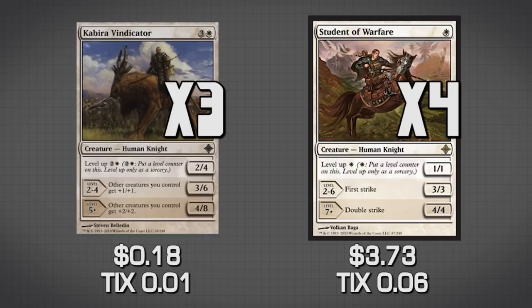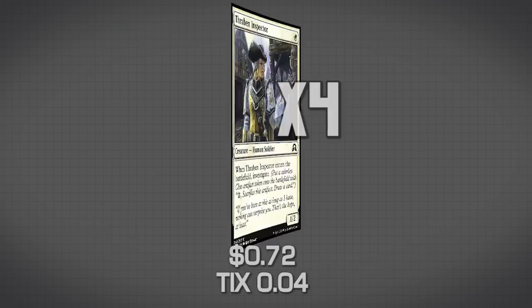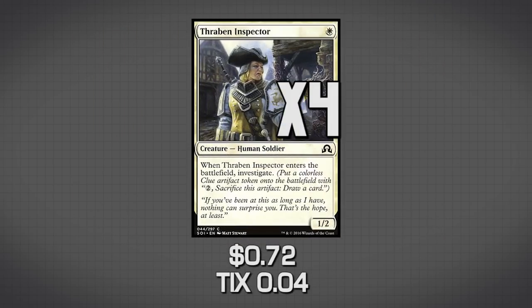The last creature in the deck is an honorary knight because it's not actually a knight — it is Thraben Inspector. Thraben Inspector is really good: it's a 1/2 for one mana and it gets us an artifact which can draw us more cards, so it's just general all-around value. We also need more one-drops, so she's played as a one-drop to round out the mana curve.